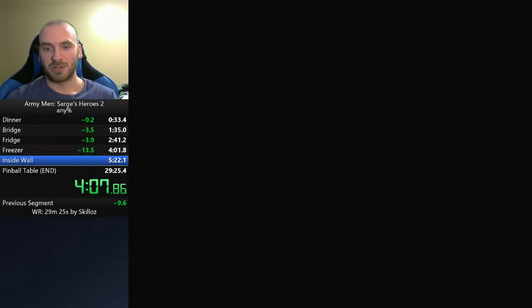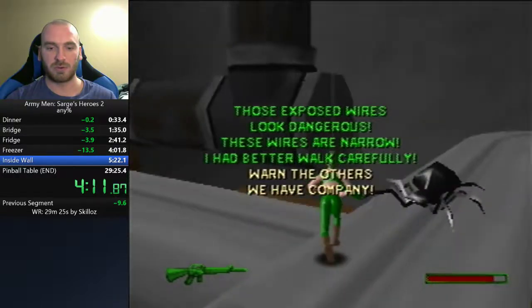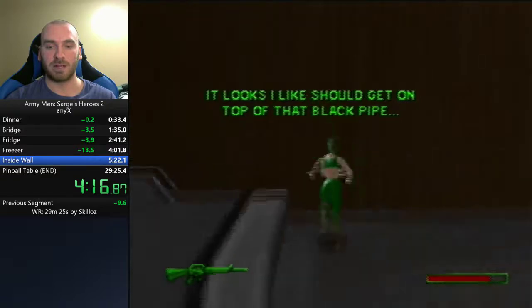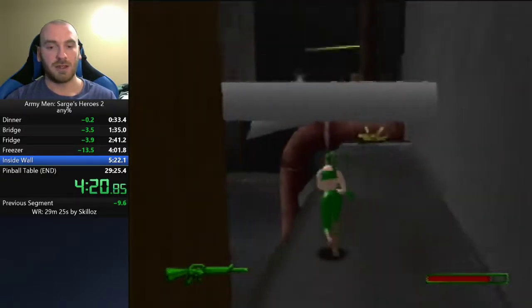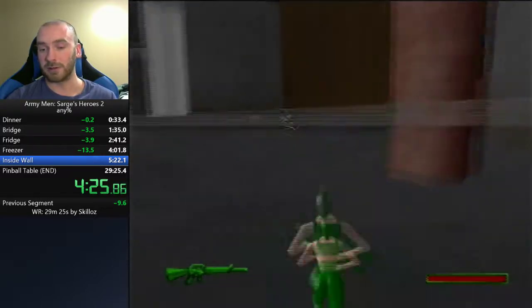On this level — Inside Wall — we're going to see another minor skip. This will be the first level we're playing as Vicky. The last character was Sarge. They are completely identical — absolutely no different than each other other than looks.